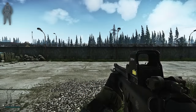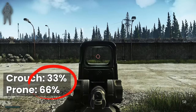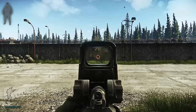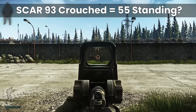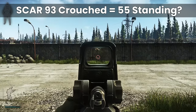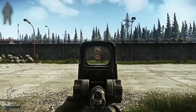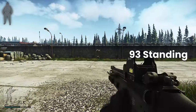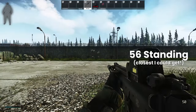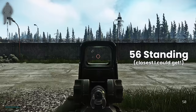It would be nice and neat if the reduction was 33% for crouching and 66% for prone, and using my theoretical recoil calculation this would mean that we would need to use a recoil of 93 when crouched to get back to 55 equivalent when standing. Here we have the 93 recoil SCAR standing, the 93 crouched, and finally a 56 recoil SCAR whilst standing as well.